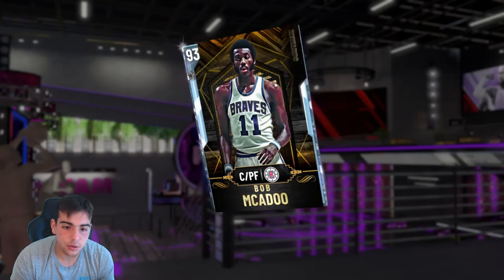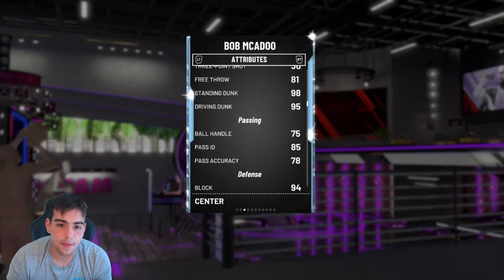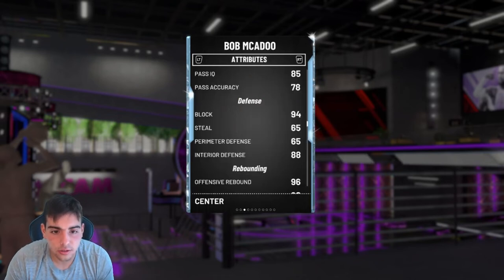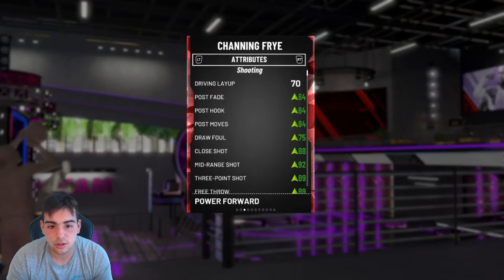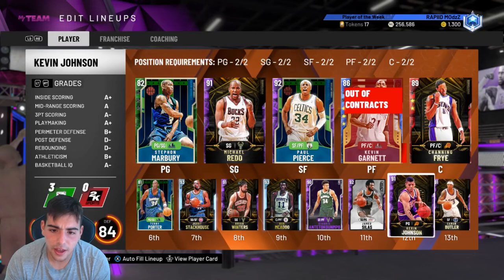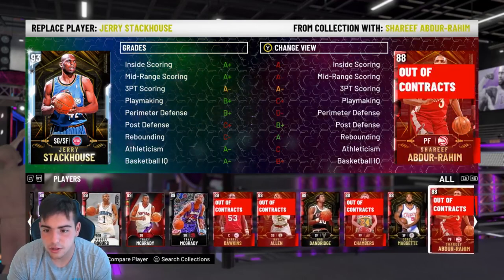You get Bob McAdoo — Diamond Bob McAdoo. He's okay, he's so small, you've got to put him at power forward. His stats are good though — he can dunk. He just moves really badly on the court. I'm not a fan of the card, but he's good, his stats are good, he's a free card, I would recommend using him. I like Channing Frye and Garnett — Channing Frye is just straight cheese. Honestly, that's really all the players. You get Shawn Kemp for free, Rudy Gay for free, Jason Kidd for free. This is pretty much my whole team — it's all free besides Giannis and Pierce. My team is pretty stacked. These are all free players — I've been grinding really hard.